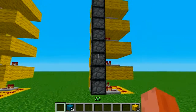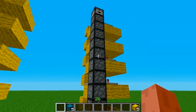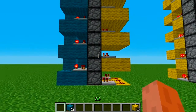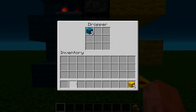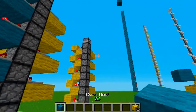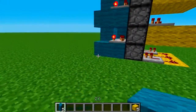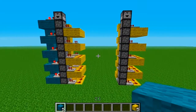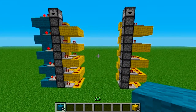For most of you this is probably going to be sufficient, but if you want to trade a little bit of space for function, you can have this setup where you can put items in any dropper. You have to figure out what's best for you, but I'm going to show you how to build both of them.